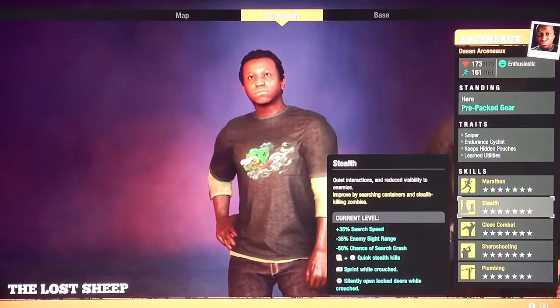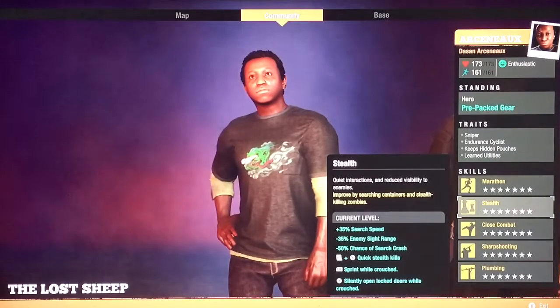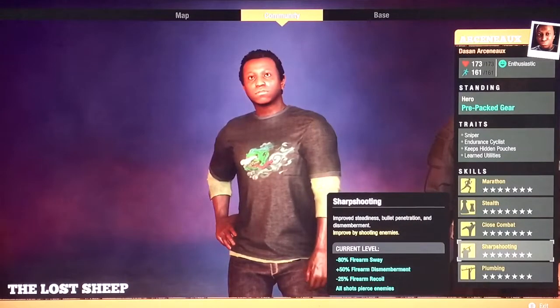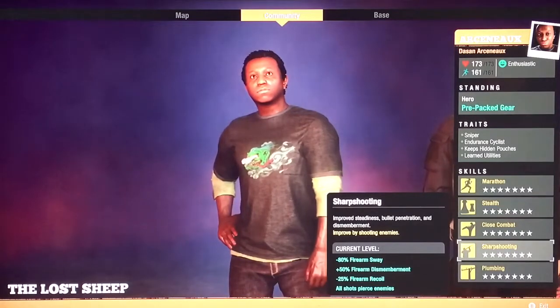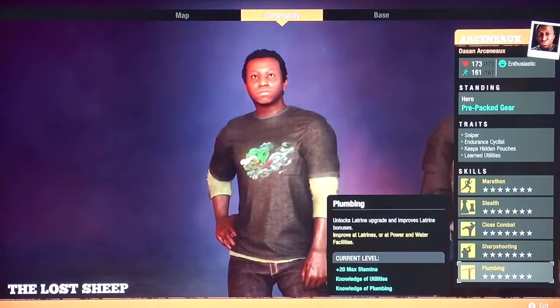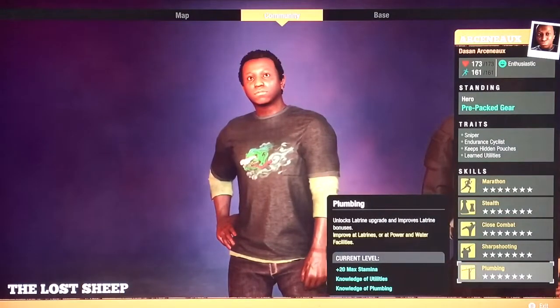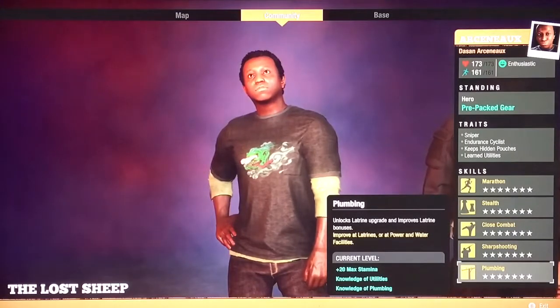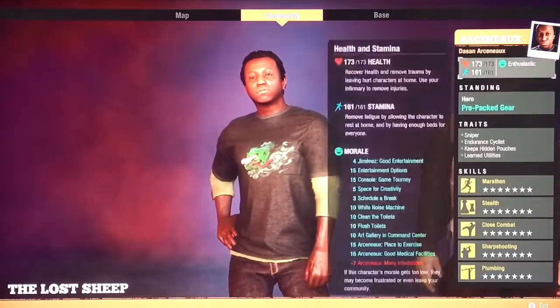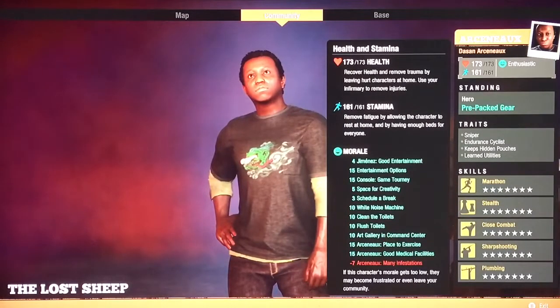Stealth, because if you're going to be close combat you want to be stealthy. And then close combat - he came with sharp shooting. I don't really like it, I wish he would have had weapon handling instead. I gave him plumbing. Why did I give him plumbing? Because plumbing is a very useful skill, and also you can see at the bottom it gives 20 max stamina, further boosting my stamina. My stamina is almost higher than my health.